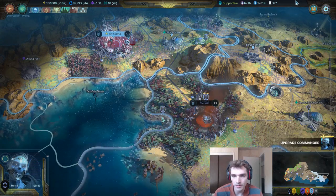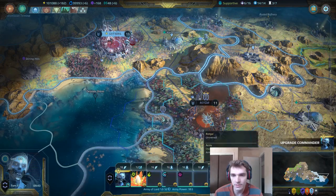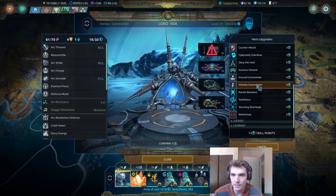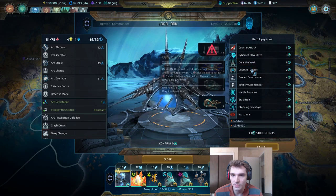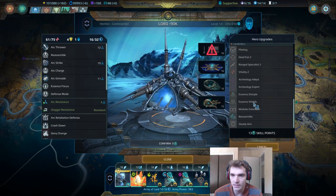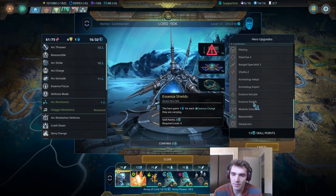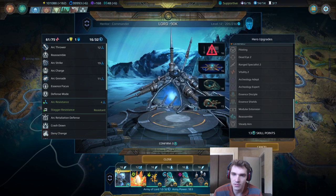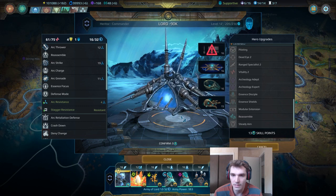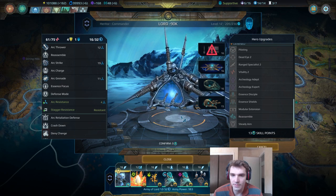Hello and welcome to this week's beginner's guide. This week we will be looking at the four heritor hero skills which you can unlock using skill points. After we've talked about those in detail, I want to talk a little bit about some of the stronger synergies between the heritor secret tech and all six of the races that are in the game.